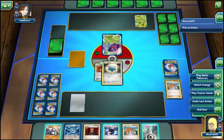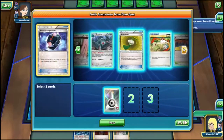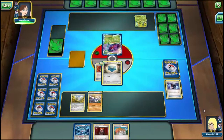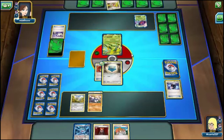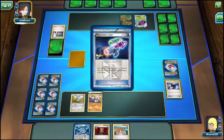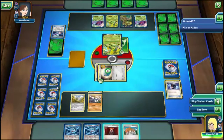Get a Klink, get a Drillbear, attach a Metal, Battle Compressor some Metals — and end turn. It ended up being not that bad. She has the Switch and Acrobike. Oh, Trevenant — that's interesting. However if we set up Klinklang we pretty much... Lasers? People are just looking for excuses to be fuckboys these days.